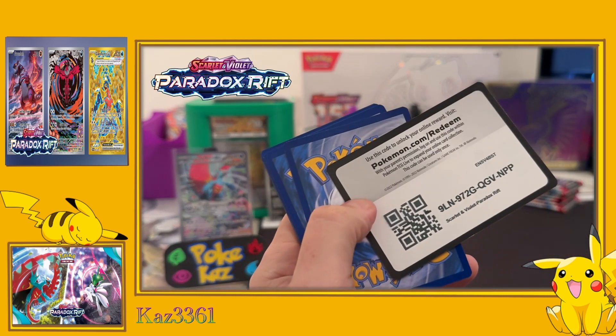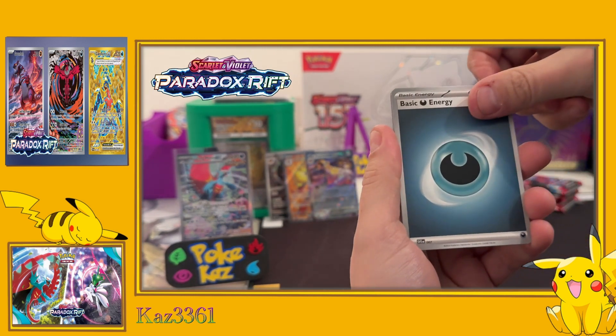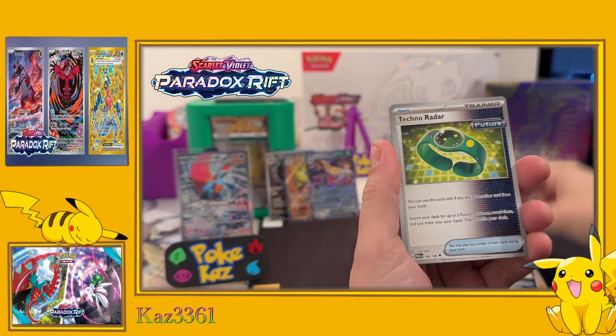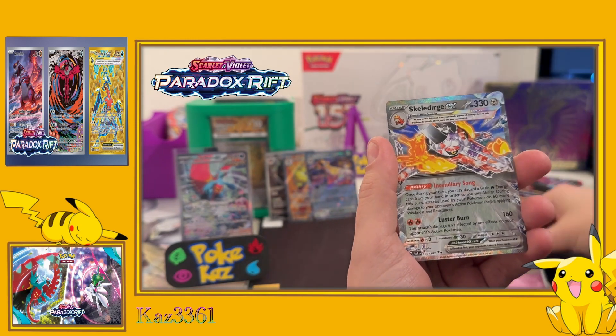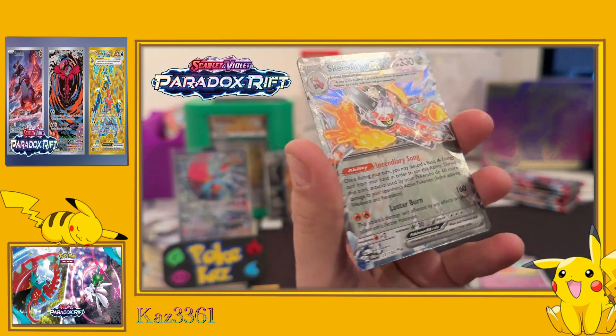A code card - fuse with Patrick - and we'll go in with Purrloin, Mainfoo, Ferroseed, Gible, Iron Bundle, Techno Radar, Counter Catcher, reverse Plusle, reverse Flittle, and the Skeledirge EX.